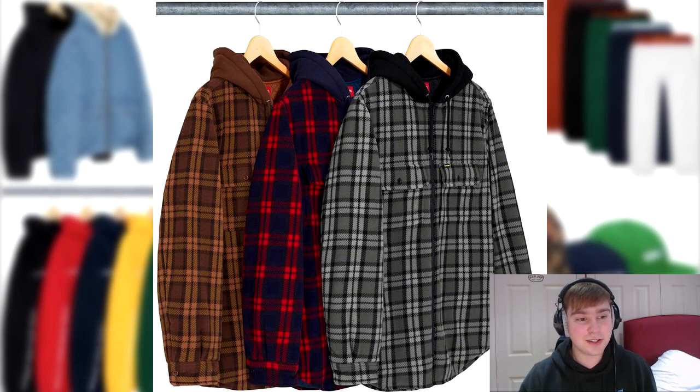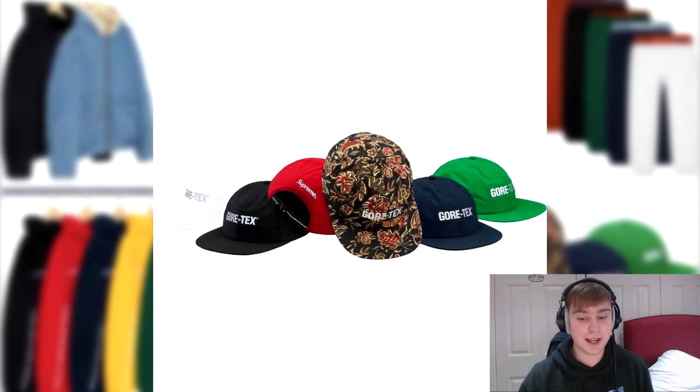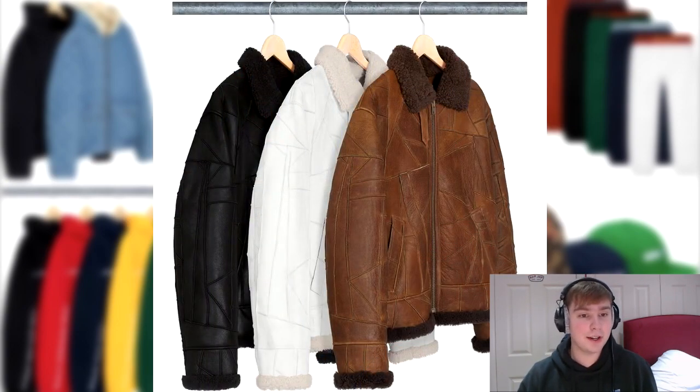Next we have the hooded plaid work shirt — I'm pretty sure this was meant to drop last week and my brother had an argument with me over whether it was 'plaid' or 'plaid.' I wasn't a massive fan of it and I'm still not, though a lot of people were fans. It will be dropping this week instead. Next up we have the Gore-Tex 6 panel, which is also waterproof. I like the flower petal colorway — I think that's the best colorway in this 6 panel. When they release Gore-Tex pieces I probably should have gone for them in that colorway.